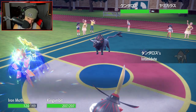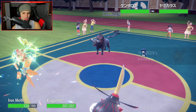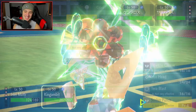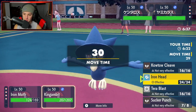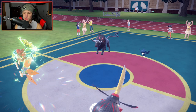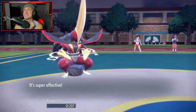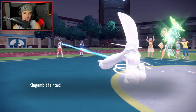Now Tauros comes out here — seems like a problem. Intimidate is going to come out, we're going to get a Defiant boost, which is pretty big. I could swap to Fluttermane, but maybe I just Protect this turn and hope he moves into the slot. Sucker Punch sucks here though — this is awful. Murkrow is a problem, so we're going to start teeing off on it. I'm going to Protect the Iron Moth. Raging Bull comes in but he switches sides — reads my Protect, man. That was my turn to get back in this battle, but Tauros-Bull is a problem.